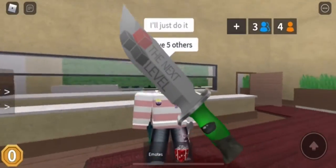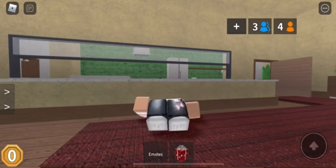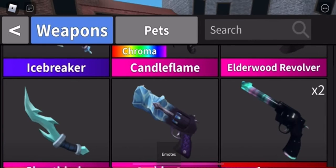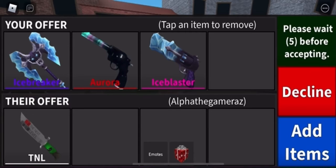In this video, I'm going to be trading for TNL and the Egg Knife in MM2. If you don't know what they are, TNL is a code knife that was released a while back, and the Egg Knife was released in the only Easter update that was ever made.